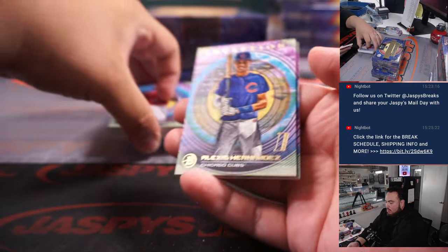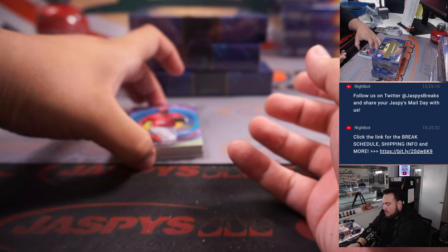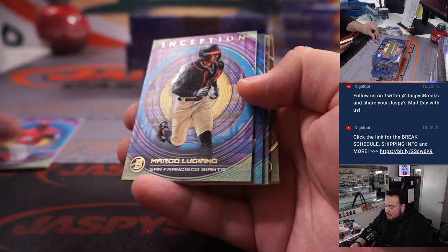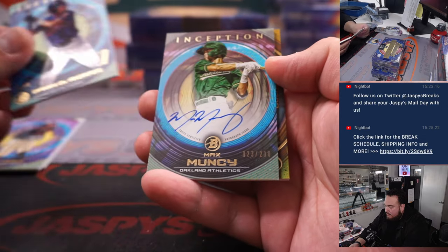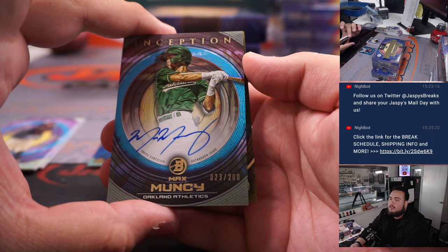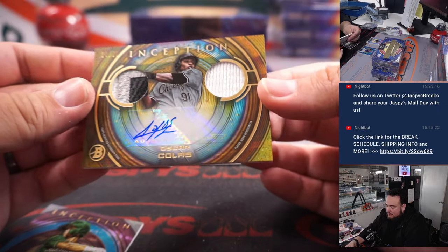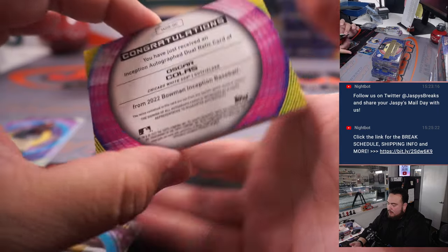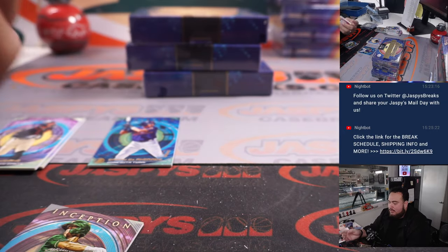We got Alexis Hernandez, Joshua Garcia, Ross Martin, Quintana, Marco Luciano numbered, Danny Andretti to 99, Max Muncy to 200 for the Oakland A's. And how about an Oscar Colas to 50 — nice three-color patch to the left and autograph there for the Chicago White Sox — Ed with that one. That's a pretty nice one there.